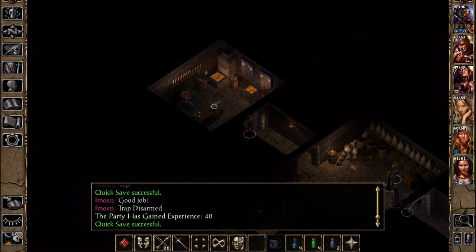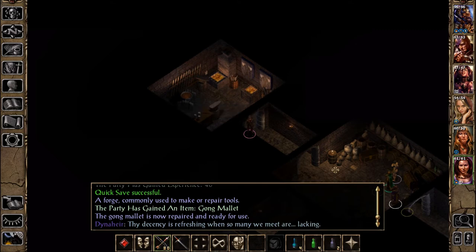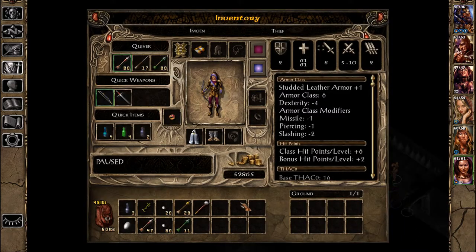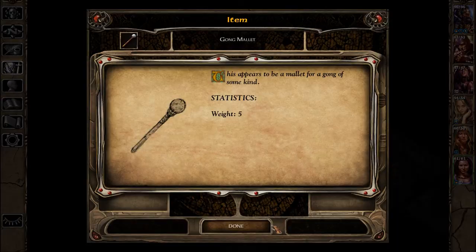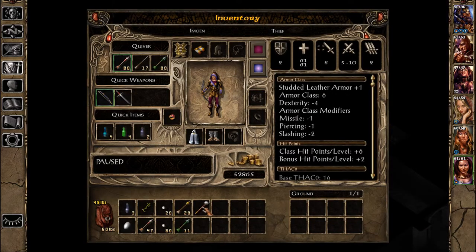Now, if I turn that — a forge! Decency is refreshing, so many we meet are lacking. It says: thank you for your kind words. A forge commonly used to make or repair tools. The gong mallet is now repaired and ready for use — I had no idea we'd been using it like that. This appears to be a mallet for a gong of some kind. So we repaired it at the forge. That's interesting, I like that we can do that.